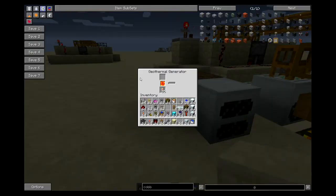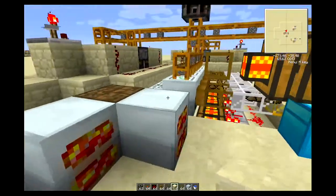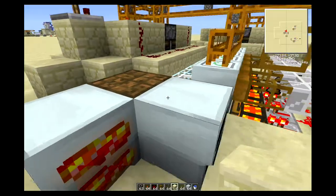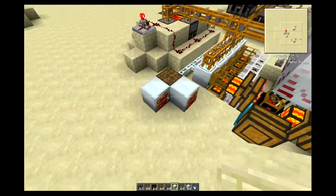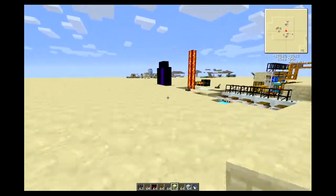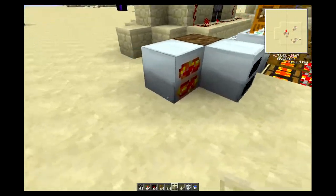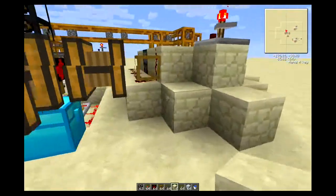I'm running two geothermal generators at the moment because the overclocked recyclers take a lot of power. If one runs out of lava cells, you still have the batbox as a backup, and the second generator is a backup too. You could add a liquid tesseract - I already made a tutorial on that - so it could easily feed those two generators, and they're not expensive at all.